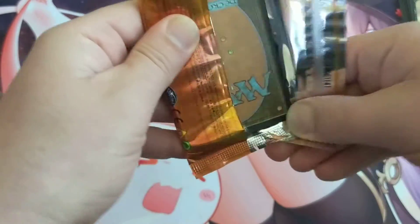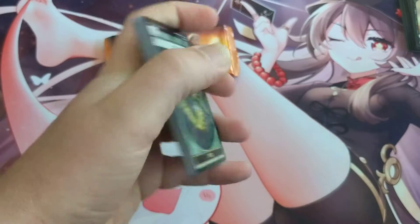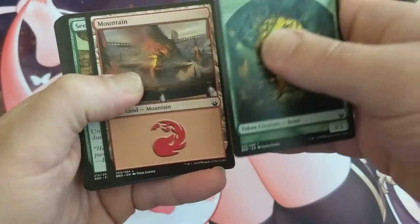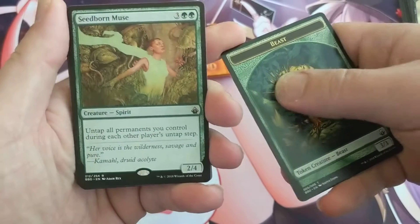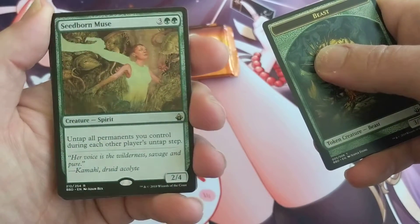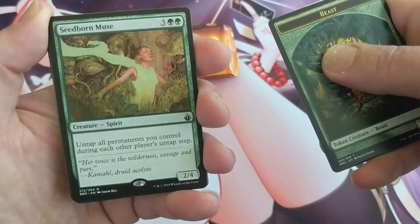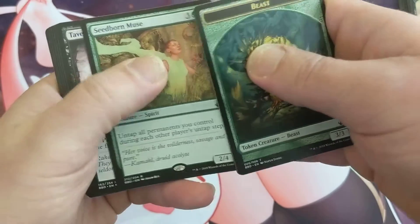Come on giant Battle Bond blister pack, don't do me dirty, don't make me regret it — and hey, Seedborne Muse! That's one of the better ones for sure, actually one I don't have, so that has good potential. Seedborne Muse is good.